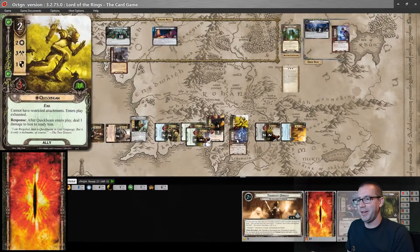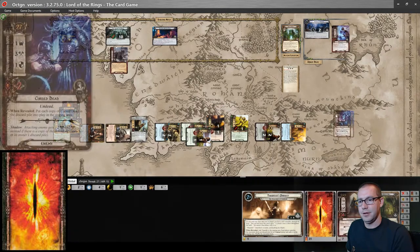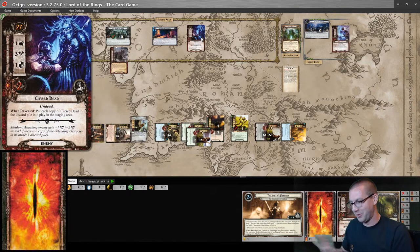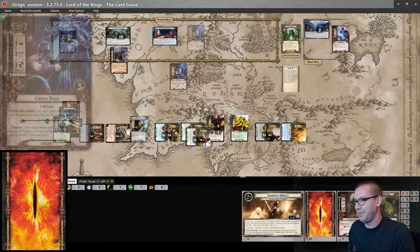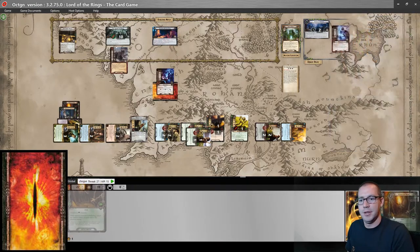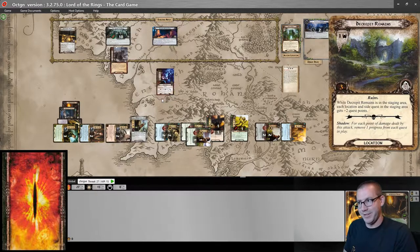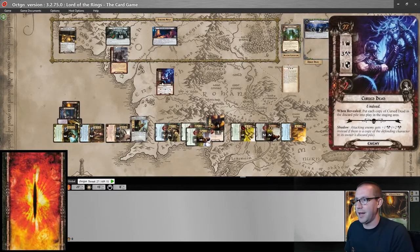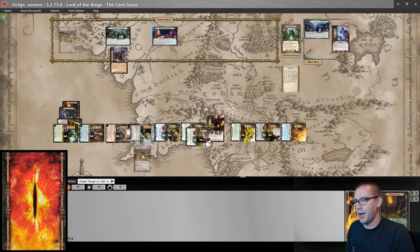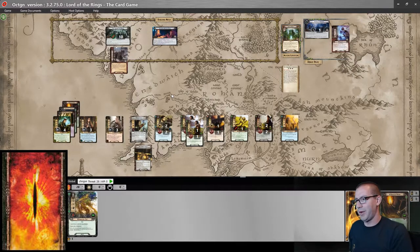Thank you Windows for interrupting — we're back. Cursed Dead comes back into the staging area and I have to engage it. I will defend with Aerostor, discarding a Burning Brand to boost my defense. No shadow effect, so that wasn't going to do anything anyway. I only need 3 attack to kill it, so that is Quick Beam. And Amarthiel can claim Daikonar's Brand. Refresh, remove a time counter, discard all the new cards in my hand, and we're on to the next round.